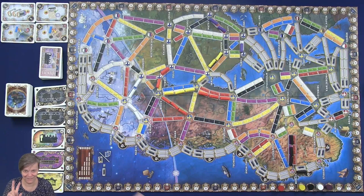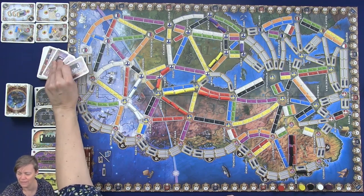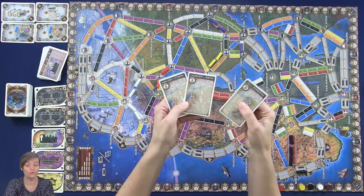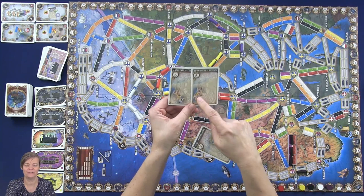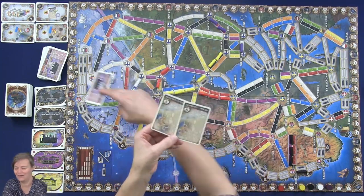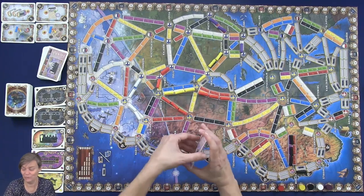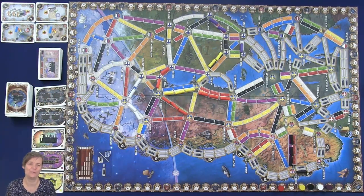We have 3 actions you can choose from on your turn. You can draw new tickets: draw 3, look at them, and you have to choose at least one of them — or you can choose to keep all 3. If two are going in the same direction, you might want to keep both and put the third one back underneath the stack. That is one turn — you can choose new tickets. Or you can choose to draft cards, and you can have as many cards as you want in your hand.